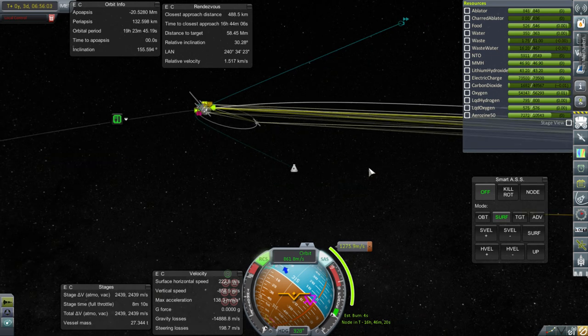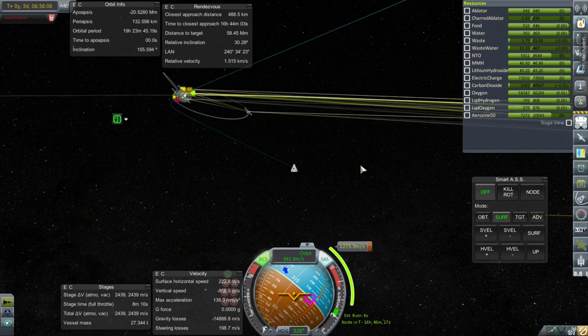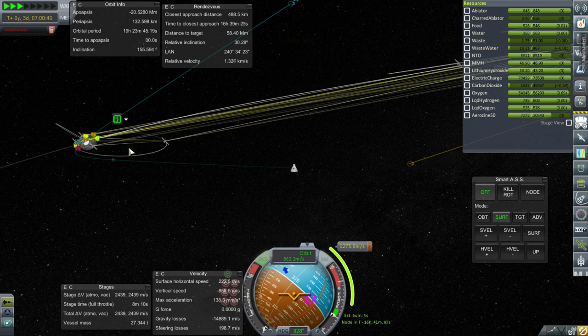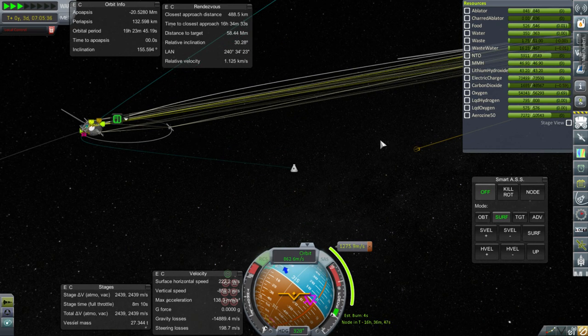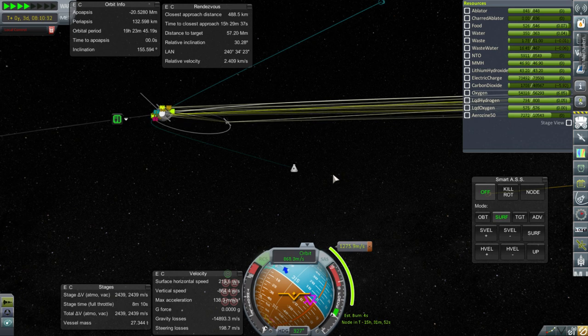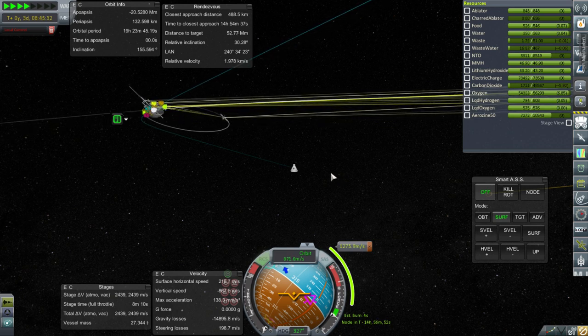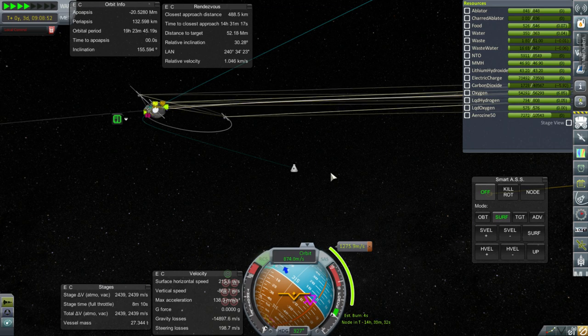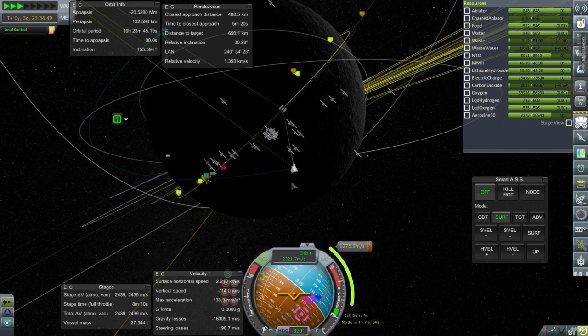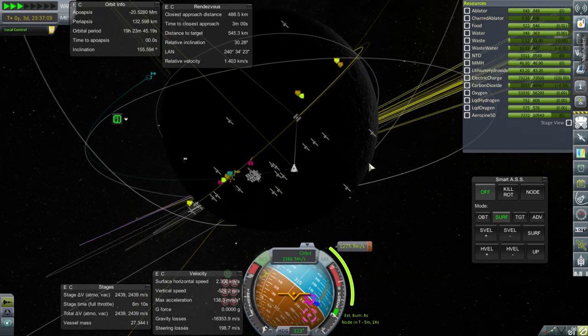After a 12 m/s mid-course correction, we are now in lunar SOI approaching periapsis. A burn of about 1275 m/s is needed to make orbit and correct the high relative inclination with respect to the target. That's not ideal, but should still leave plenty of delta-V to return home.